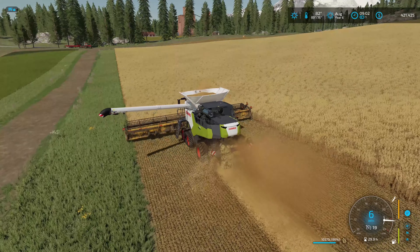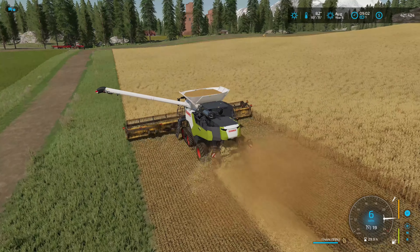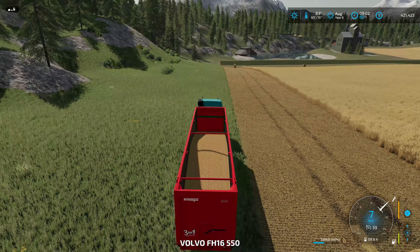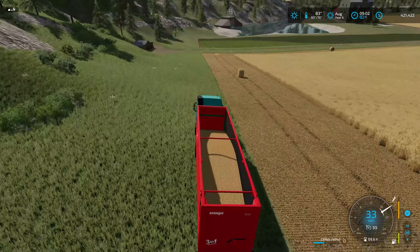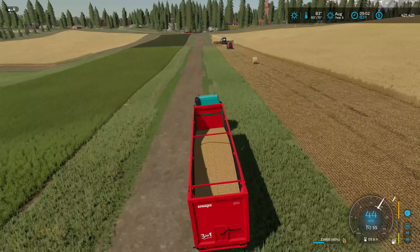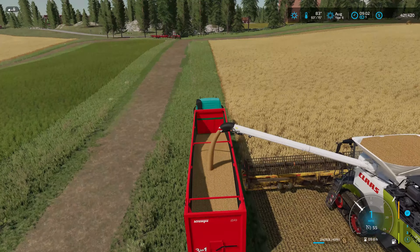This might be a lot better harvest than I originally thought. 100,000 liters will give us what — about $30,000 if it goes for around $300 per unit. Let's grab the grain trailer again — we've got 24,000 liters in here. This should be a very, very good harvest. Just imagine if I didn't have this trailer on the farm — we'd be using our little 24,000 liter trailer and making a lot of trips back and forth.